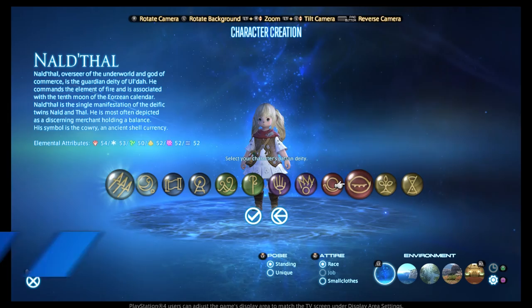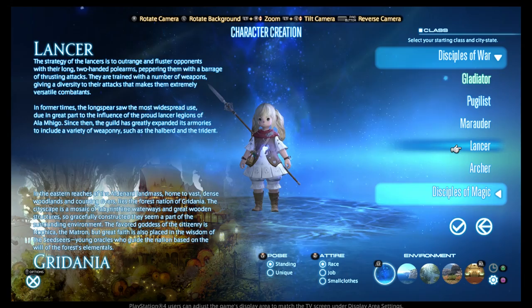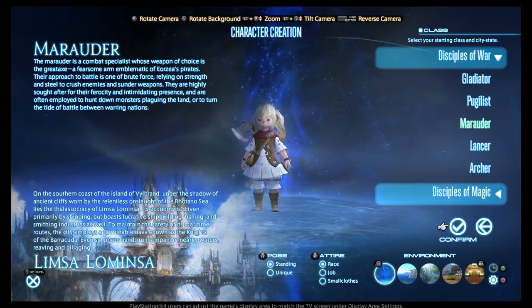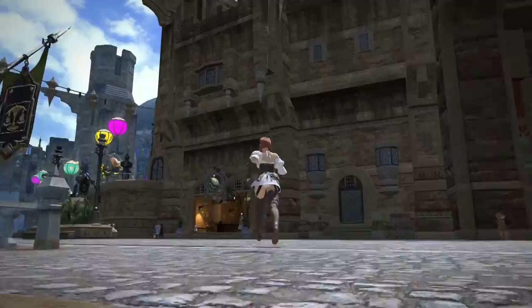Point number five is all about picking a class and picking a job. There are nine starting classes in Final Fantasy XIV: Gladiator, Pugilist, Marauder, Lancer, Archer, Conjurer, Thaumaturge and Arcanist. There is also a Rogue, which is the only class available from level 10 rather than from the start. The class you pick will also determine where you start in the game — for example, Marauders start in the port city of Limsa Lominsa, Pugilists in the desert city of Ul'dah and Archers in the forest nation of Gridania. All cities will become available to you no matter where you start.